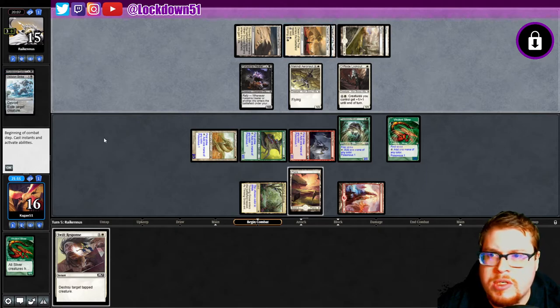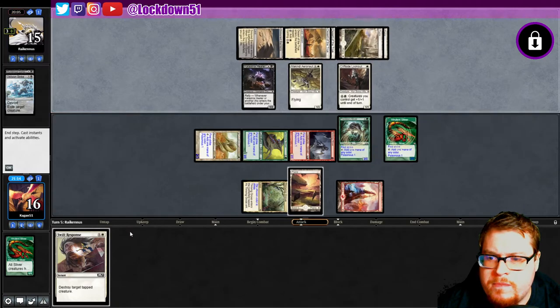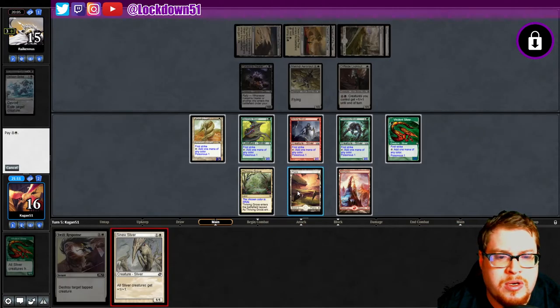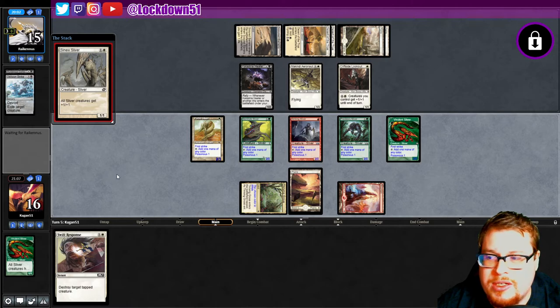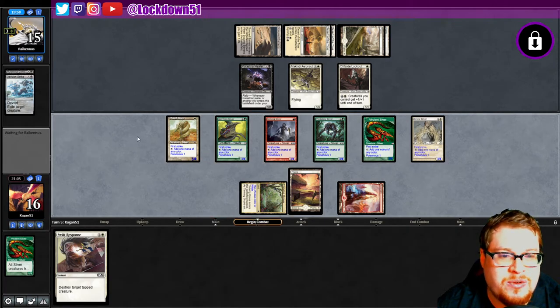They just played a land. We've got a Swift Response — not super concerned. We can just slam this down right here and say gg. Oh, we hit the 10-minute mark — bummer. We're full on swinging here, there's nothing to be scared about, they can't do anything to us right now.